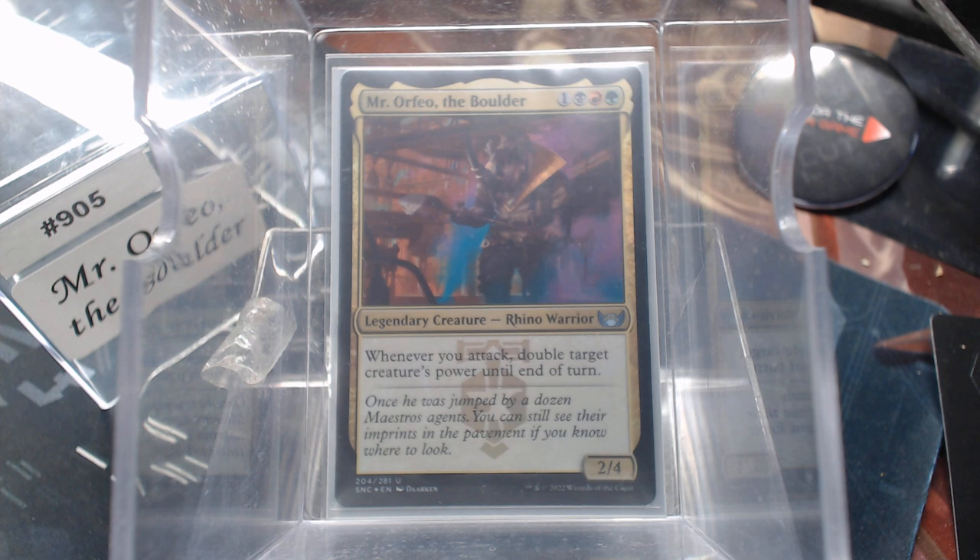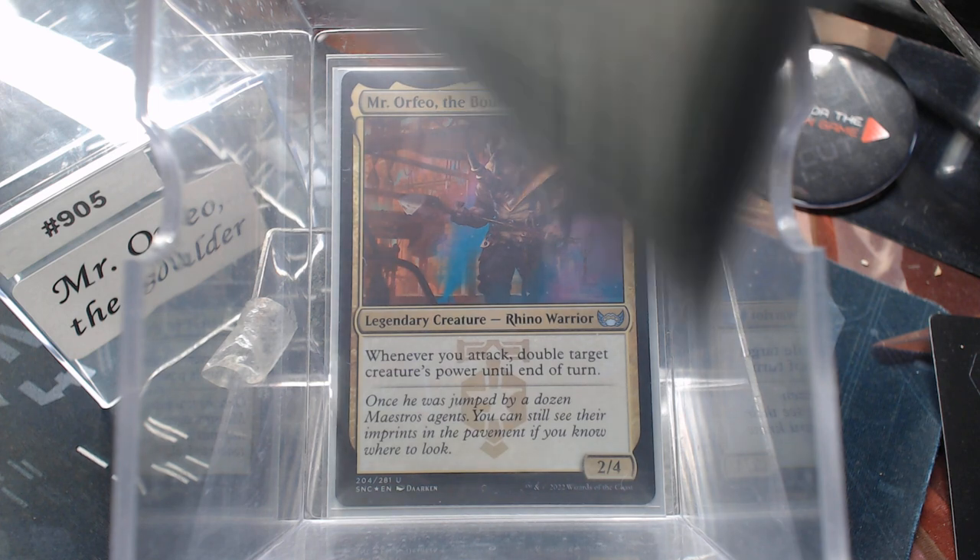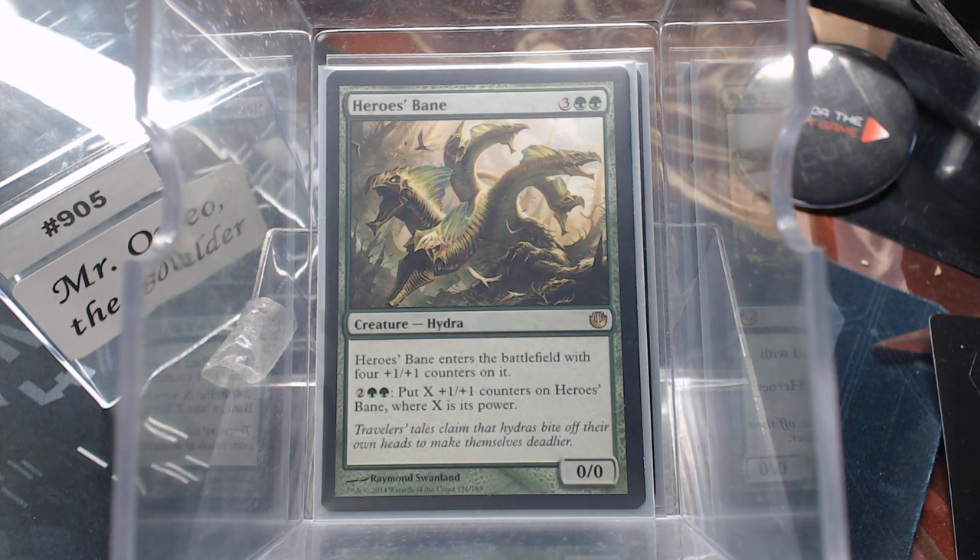In retrospect, I probably should have done the dragon that gives you the extra combat and then the dragon that gives you enough mana to activate it. That is probably the correct way to build it, but I went another direction — I went with plus one plus one counters. Because with things like Hero's Bane, you get to double the counters, and then whenever you attack, you just double its power.